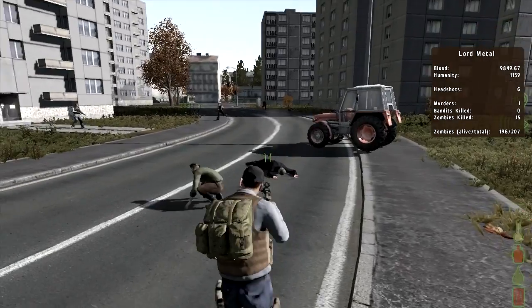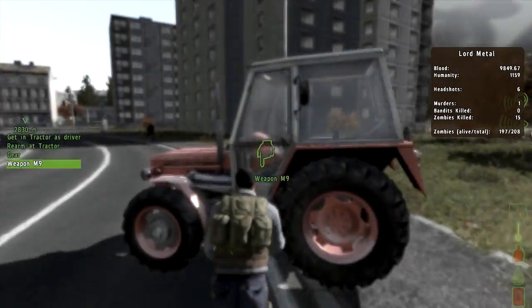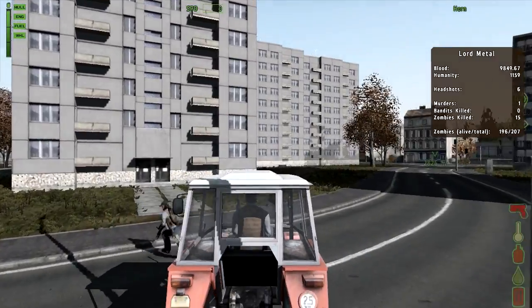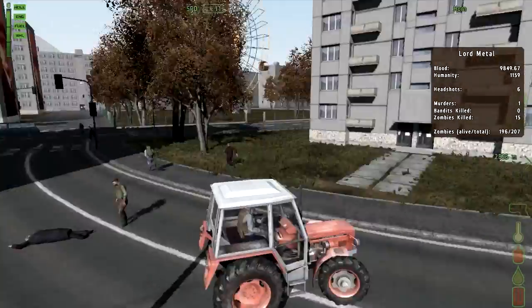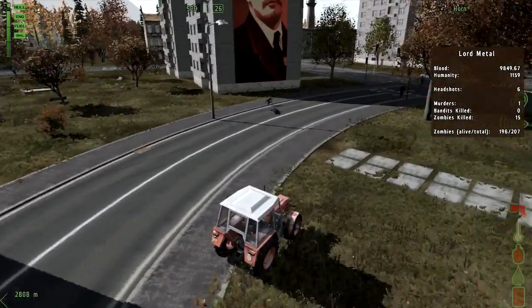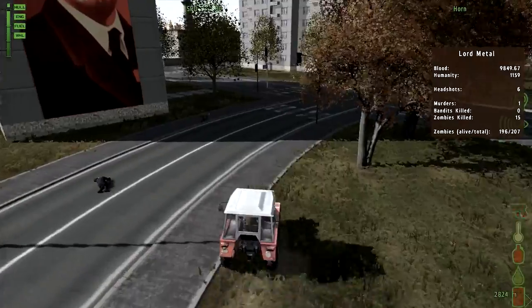Zombies now spawn centrally on the server, so there will be better control over zombie spawns. Zombies' pathfinding is also handled server-side, so zombies will now move in a more realistic way and follow your steps. We're currently spawning 3000 zombies on the server.